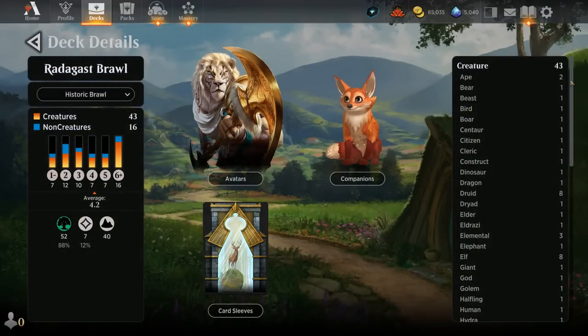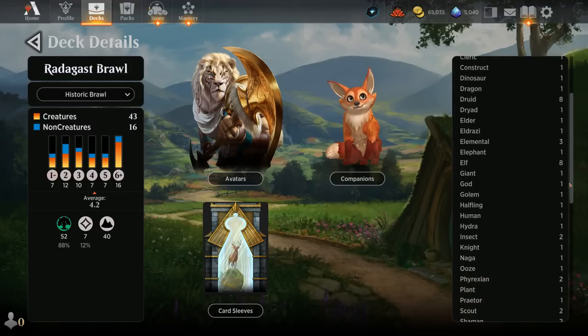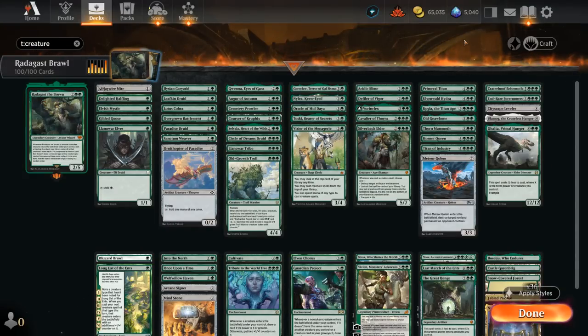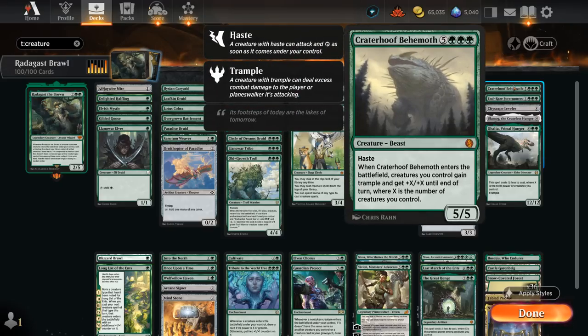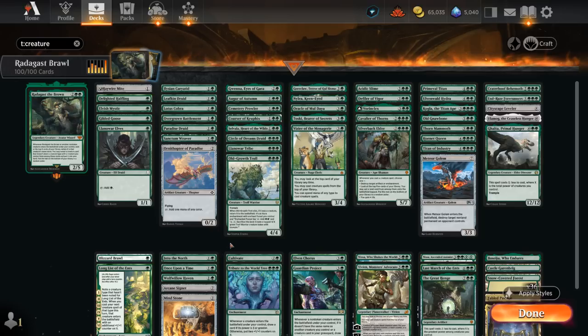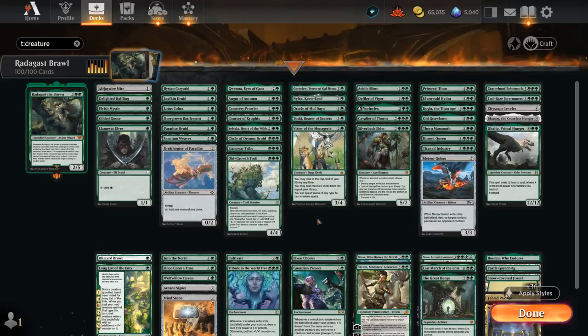Looking at the list, there are a ton of different one-off creature types. With cards like Druids and Elves we tend to have more of them since those are the mana accelerants we need to cast more expensive creatures, but especially for the finishers we want as many one-off types as possible. The early game mostly consists of developing our mana with mana creatures, which will be better late game with Radagast as opposed to non-creature sources. Finishers include Craterhoof Behemoth, Eldrazi like Ulamog, and non-creature spells include ramp cards, Guardian Project, Cobble Planeswalkers, Nissa, and Vivian.